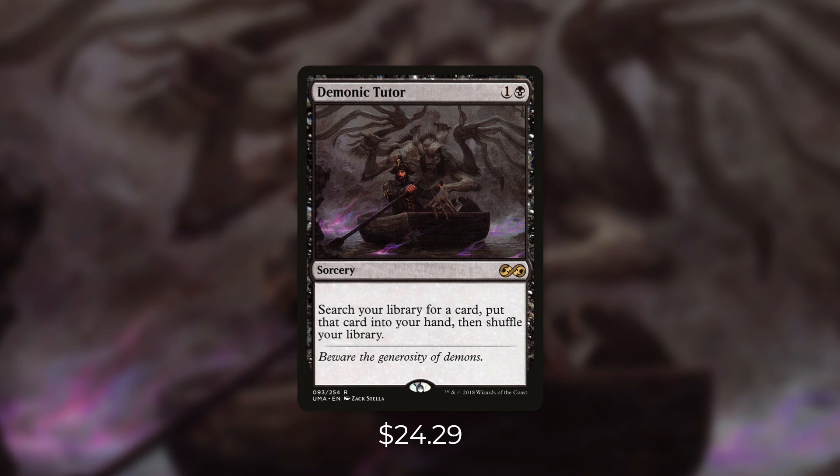A tutor that can get you any card for just two mana is absolutely unheard of. If you want to include this in your deck though you've got to pay the price — currently it's $24.29, which isn't exactly cheap but it's a lot cheaper than it was before it was reprinted. In a singleton format like Commander, tutors are a very powerful thing. When Demonic Tutor is in your hand it's essentially any card in your deck plus two mana. So if you need targeted removal, a board wipe, or a combo piece, this card is going to get you that for a very low price. There's no other tutor in Commander that's nearly as efficient, but there are plenty of great budget tutor options with a lot more manageable price tags.